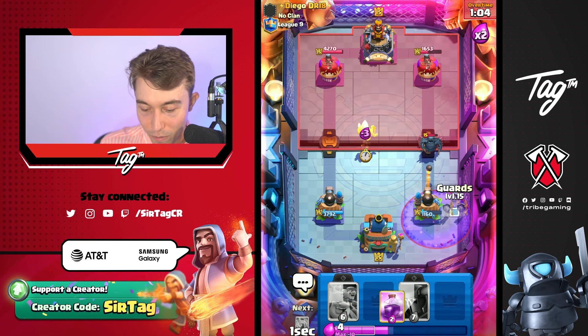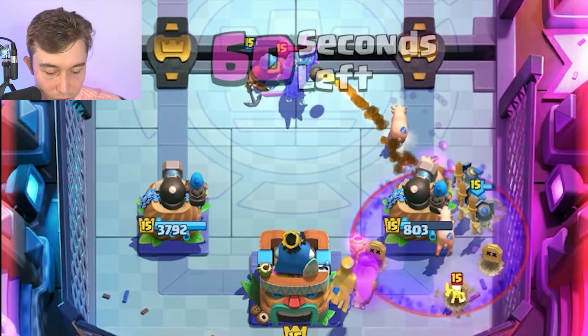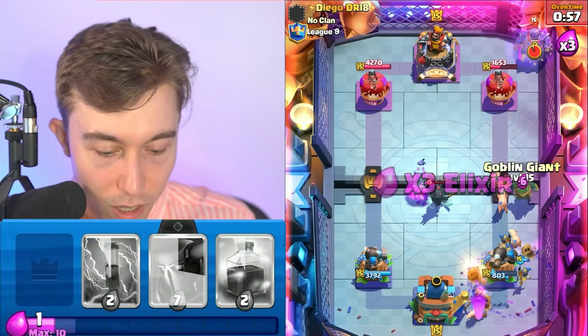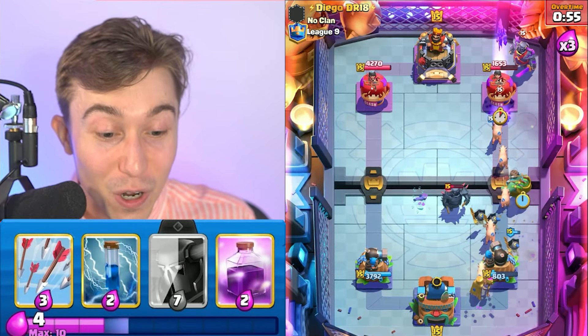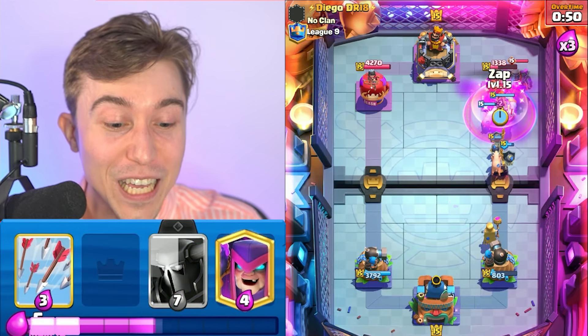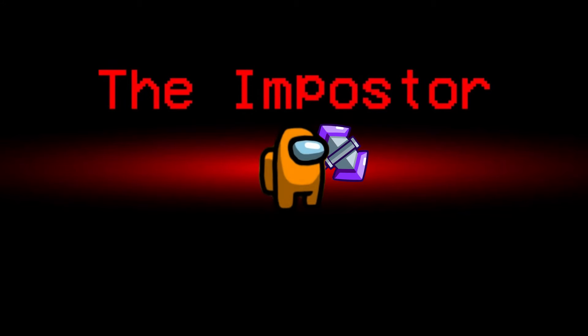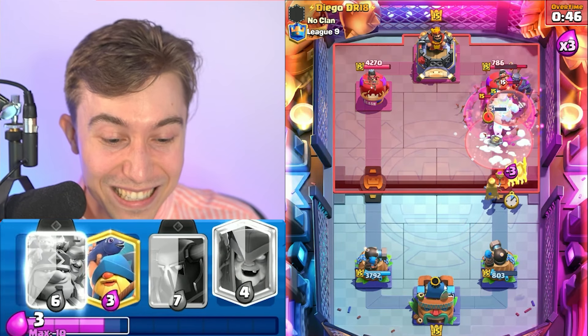Let's just do that right now — make sure he has no Graveyard counters. He could Freeze, but I think it's a bad decision. He's not freezing with it. He's going to lose the P.E.K.K.A. But he's got Evolved Valkyrie — he's going to pull the units in. The Goblin Giant is going to get pulled in. There's no way. Oh my gosh, that's so awesome!